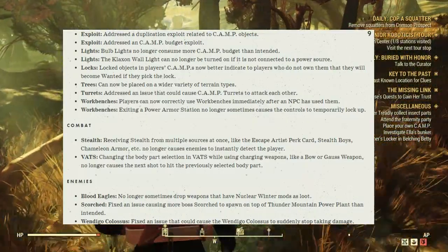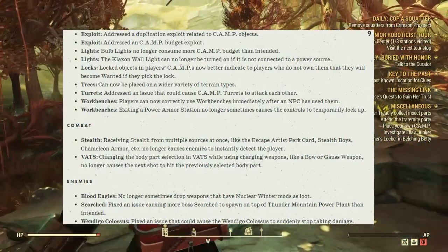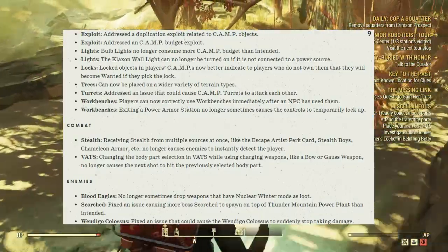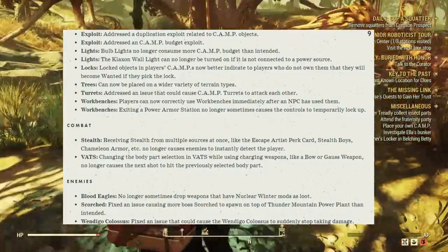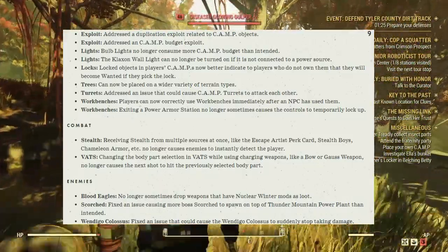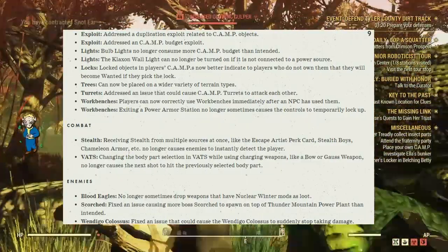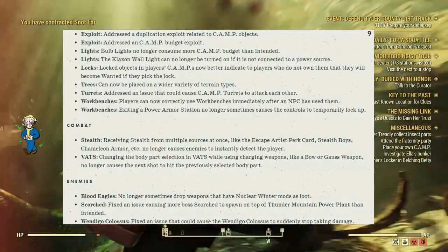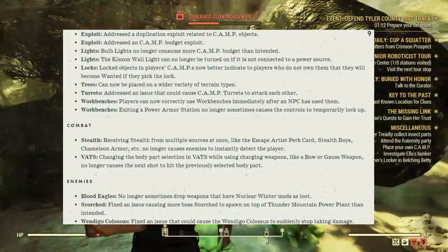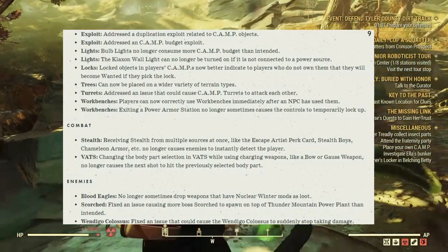Workbenches: Players can now correctly use workbenches immediately after an NPC has used them. Exiting a power armor station no longer sometimes causes the controls to temporarily lock up. Combat — Stealth: Receiving stealth from multiple sources at once, like the Escape Artist perk card, Stealth Boys, Chameleon armor, etc., no longer causes enemies to instantly detect the player. VATS: Chaining the body part selection in VATS while using charging weapons like the bow or a Gauss weapon no longer causes the next shot to hit the previously selected body part.